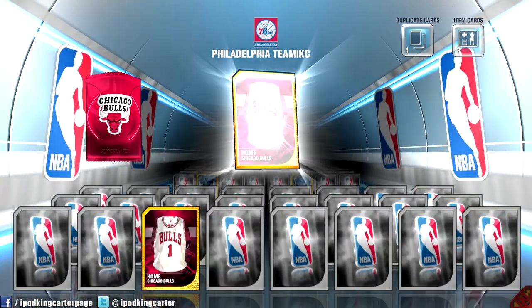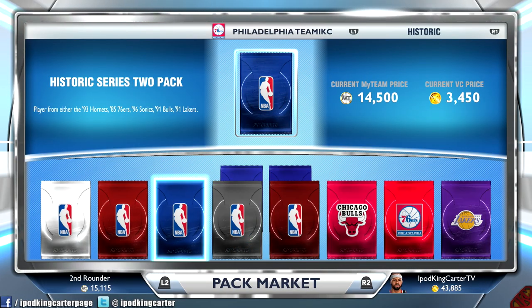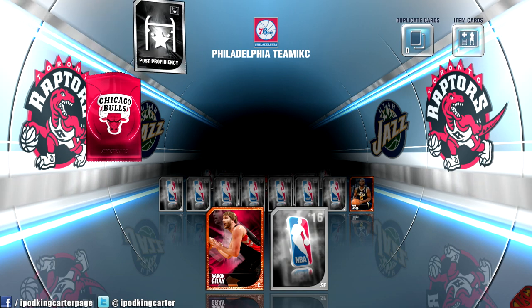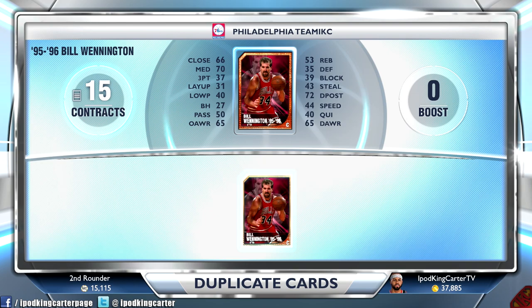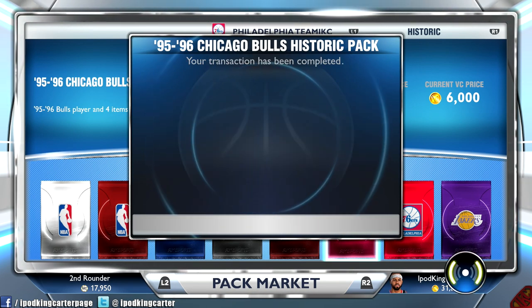Just imagine I open another Bulls pack and get Dennis Rodman again — he should be worth the pack itself in MyTeam points, that's how I think of it. I have a VC issue — $20 for 80k? That sounds good, but why not give us at least 100k for $20, or 150, even 200 for $20? Maybe I'm stepping out of my boundaries, but we're spending a lot of money to open these packs. The game itself is $60 and I've probably spent $20 about six times now — that's $120 on top of the game. You killing my pockets — I only got 17,000 MyTeam points after getting so many duplicates.